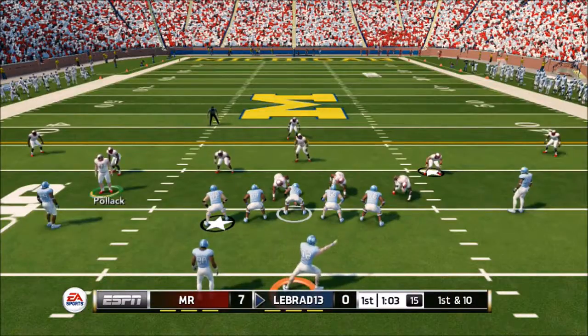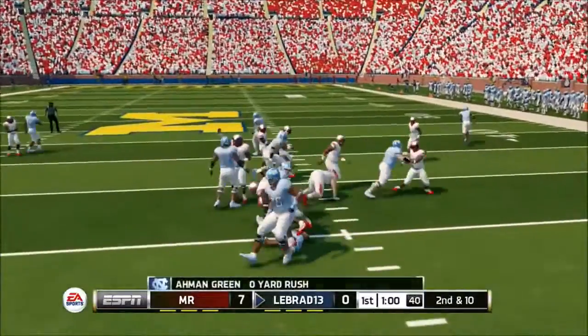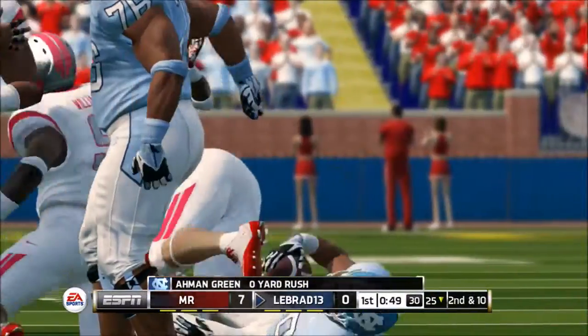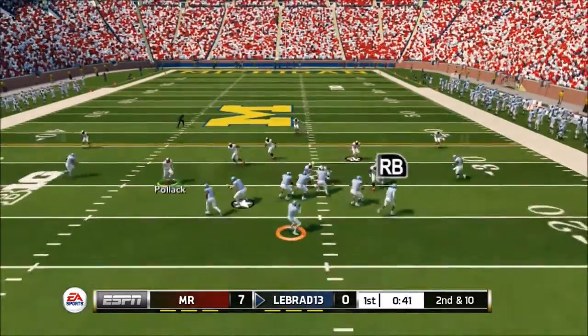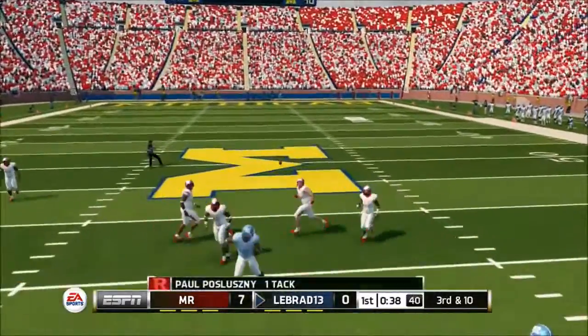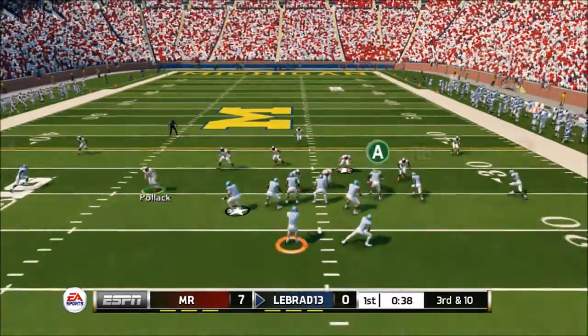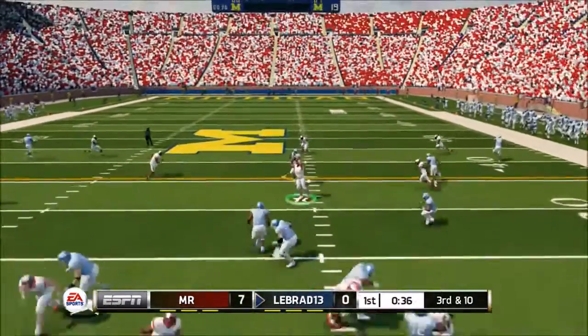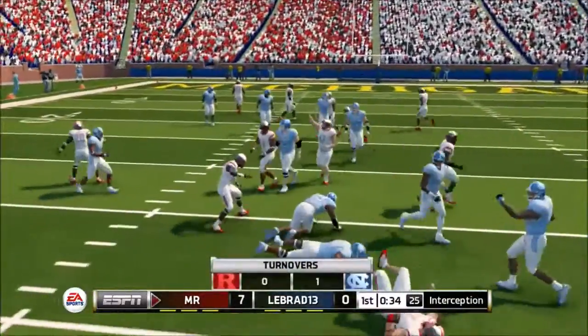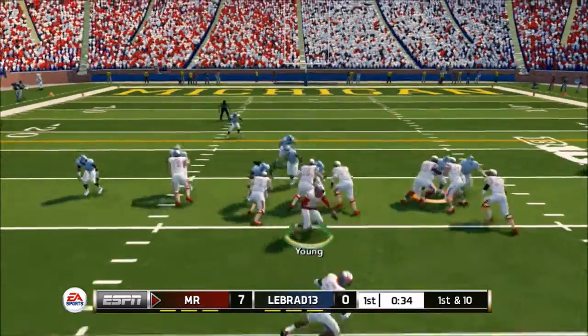Let's see what this dude can do on offense. He's going to come out running but that's not happening — no gain there. 2nd and 10, he comes out passing and it's a bad pass, in the dirt. Then on 3rd down, Paul Polozny gets the interception and that'll give us the ball back.